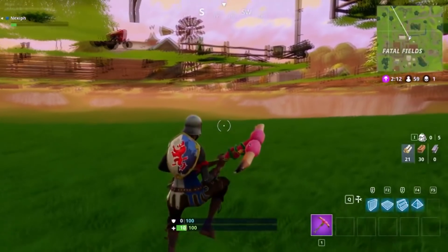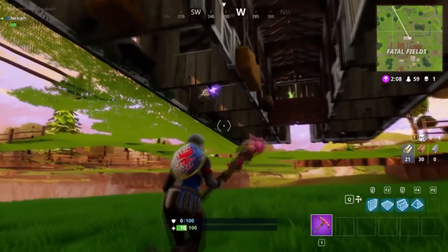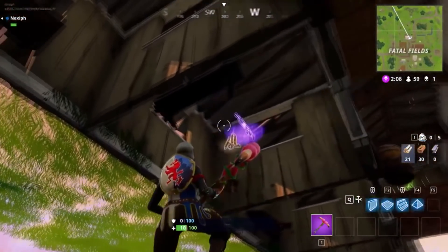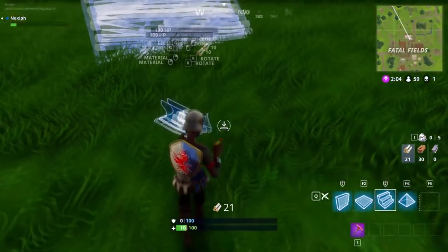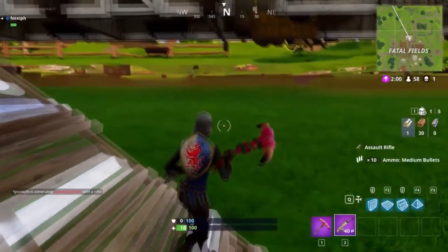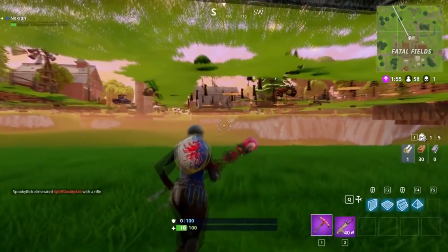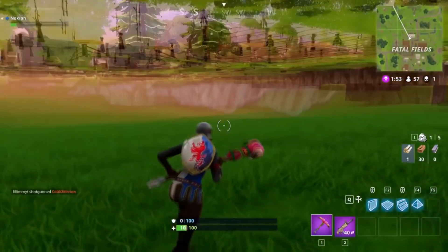Luckily this was patched within the day after it became popular, but it was a huge issue in the community at the time. There are multiple other under the map glitches around Retail Row and the bridge by the prison and possibly multiple other places around the map, but I decided to add the Fatal Fields glitch because of how popular it was.